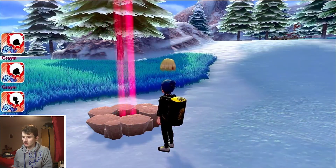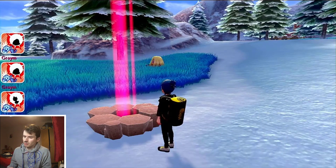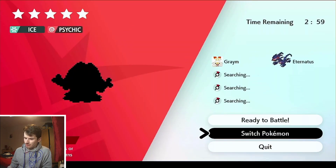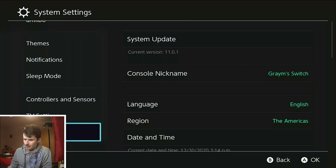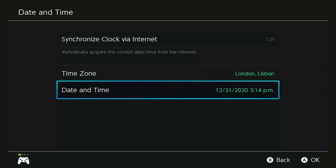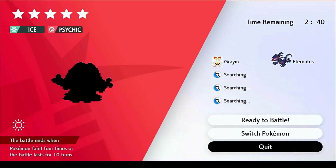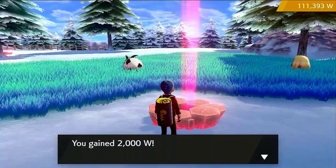What you gotta do is this trick: throw a wishing piece into a den to start with — it has to be one you've thrown a wishing piece into, not one that already had a beam. Go over to it, click 'Invite Others', wait for that to come up, then click the Home button. Go all the way to Settings, all the way down to Date and Time, click that off, click on Date and Time, skip ahead by one day, click OK, go back to the game, and click Quit.